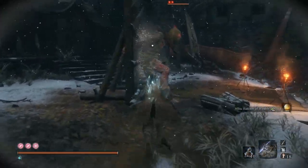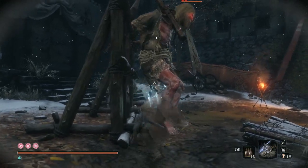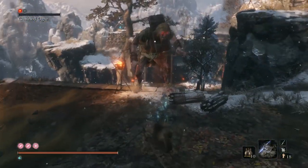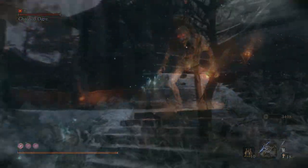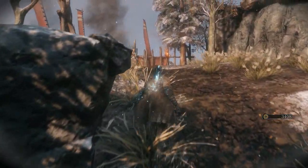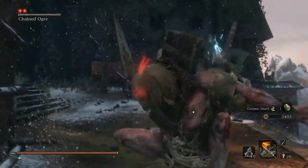Get as close to him as possible and you should see the prompt for a Stealth Deathblow. This will allow you to take down one of his health bars with a single blow. Note that you needn't reset if you accidentally alert the Ogre, as you can easily run away and out of sight, returning for a Stealth Deathblow once he turns his back to you.